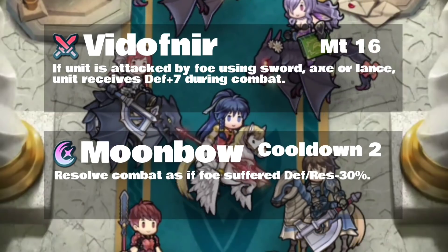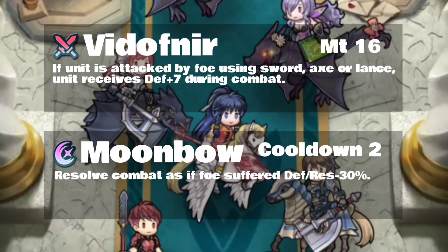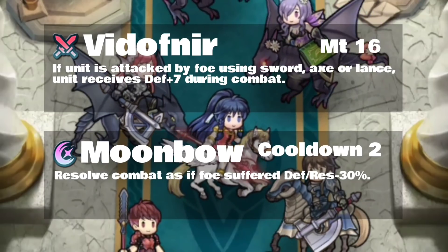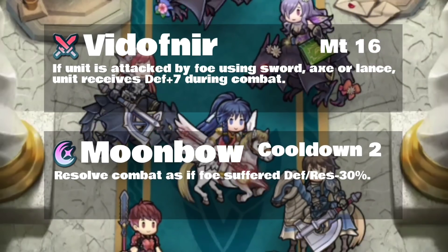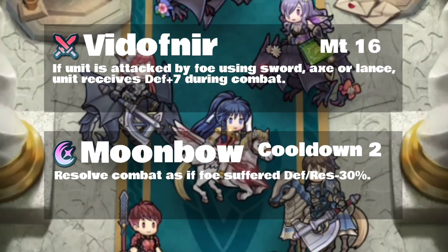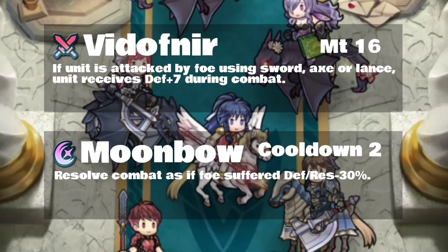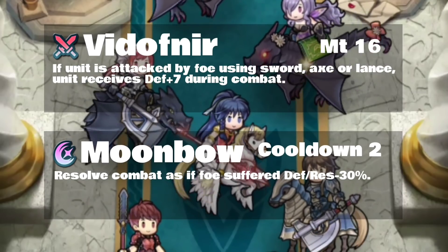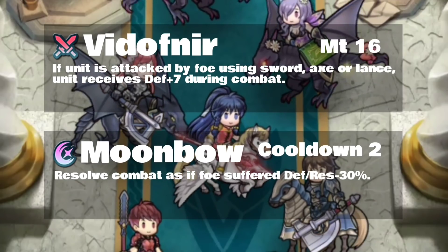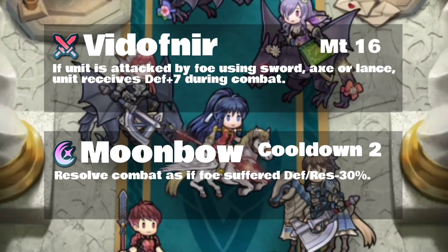We have our legendary weapon Vidofnir, and that's going to give us a bonus to our defenses whenever we're fighting swords, axes, and lances, which is really nice. Moonbow is also a very good special — that's going to help us out quite a lot in dealing some extra damage. She's actually quite a beast in combat; it is so much fun.